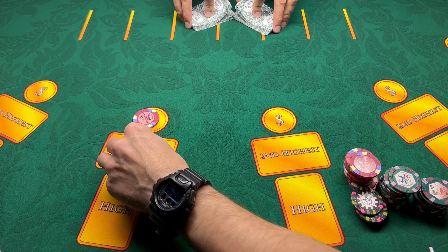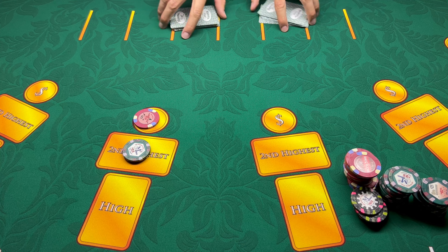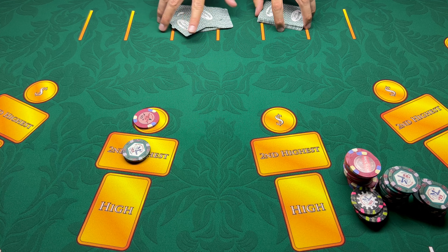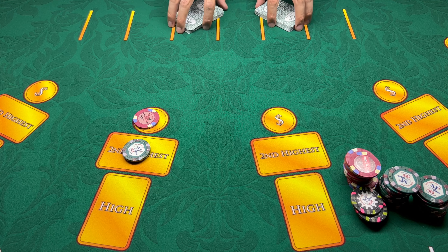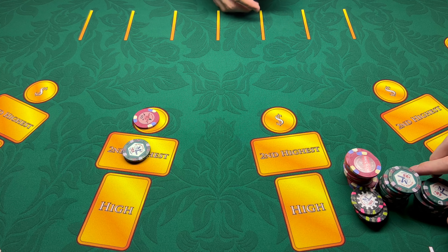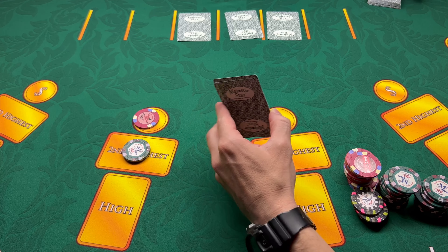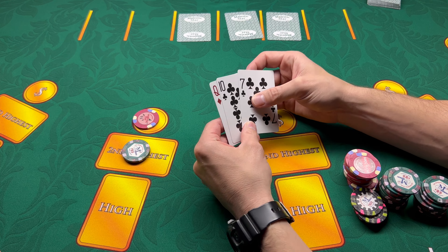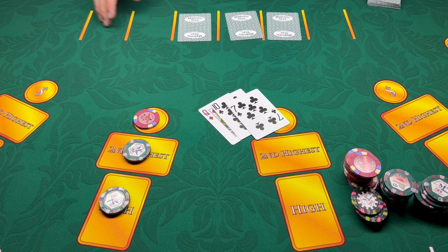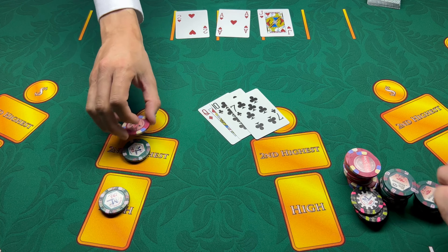Let's try $50 this hand, switch it up a little bit. Still got lots of chips here to work with so we can make a couple mistakes, a couple losses, and hopefully catch up. Got a seven, a ten, and a queen — that's a decent hand, we'll take it. Oh, I don't like it.